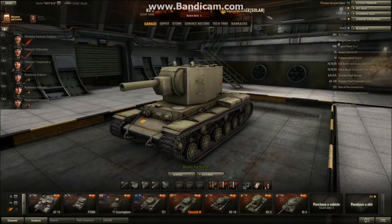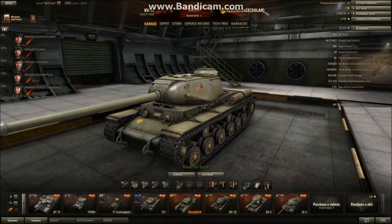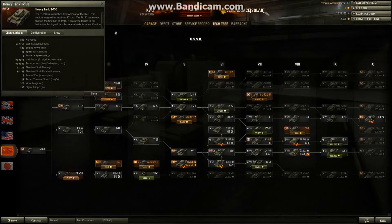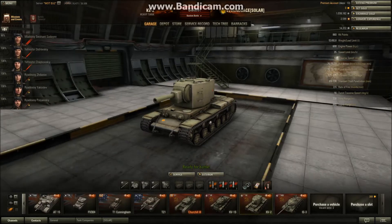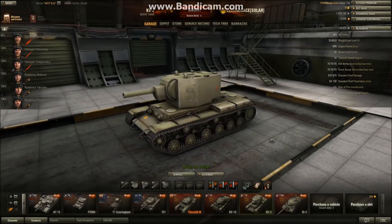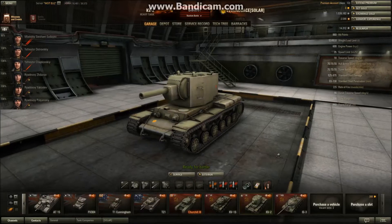Let's begin with the stats. It has 860 health points compared to the KV-1S which only has 810. Comparing it to the T-150, that has 830, and with the upgraded turret I think it has 880, which is only 20 hit points more than the KV-2. Weight-wise, it has 53 tons, which is pretty heavy - heavier than the IS-3 and I think also heavier than the IS-8.